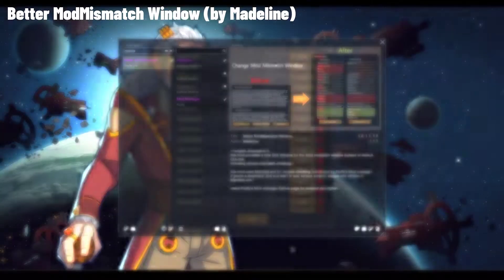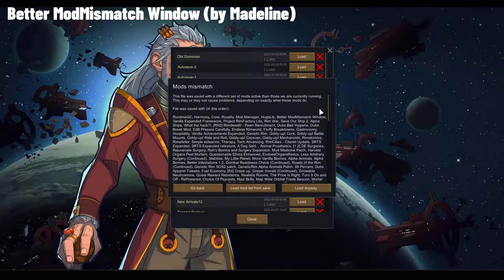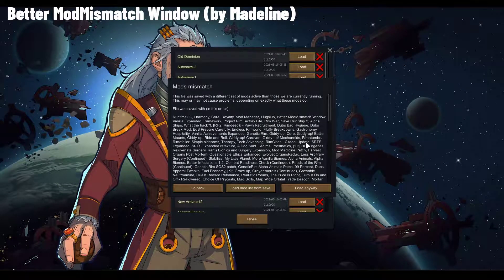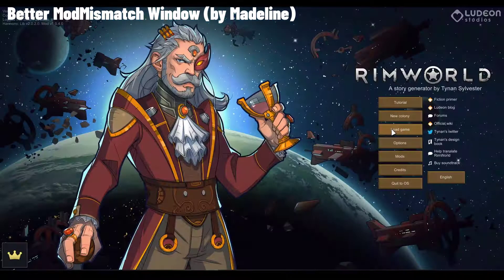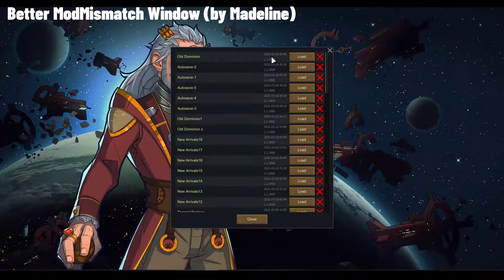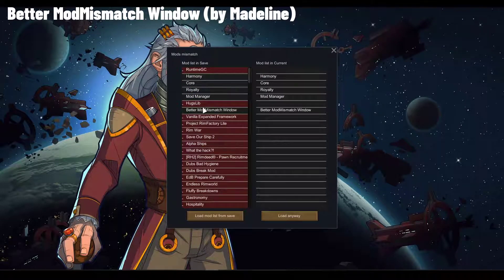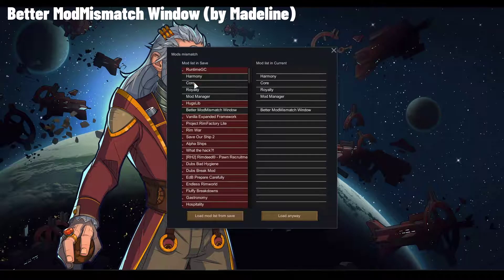Let me show you the difference. If you try to load a game you used to play with many mods, the vanilla window shows a lot of mods you can barely recognize and can't tell what's different. With the Better Mod Mismatch window you can clearly see each mod that differs, and missing mods are highlighted in red. It's a small quality-of-life improvement, but it makes it easy to spot if you're missing just one mod or if a couple are switched around.